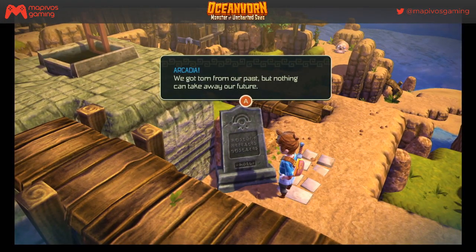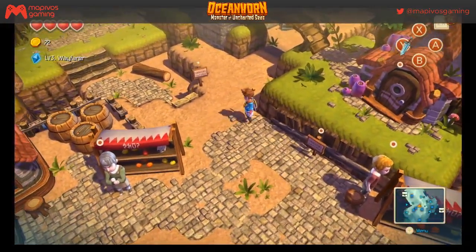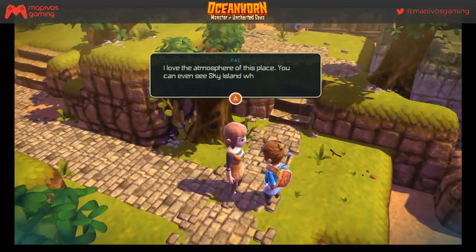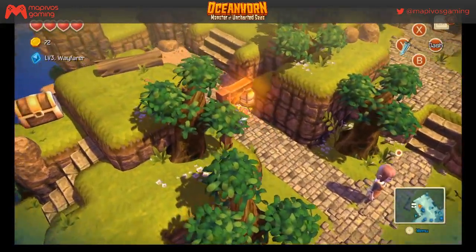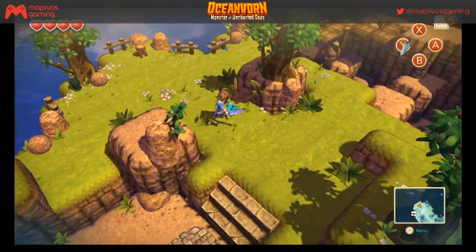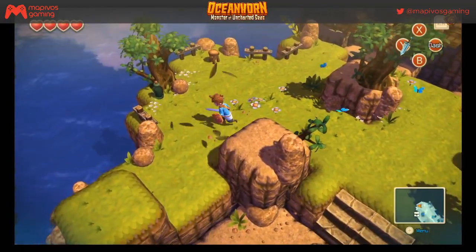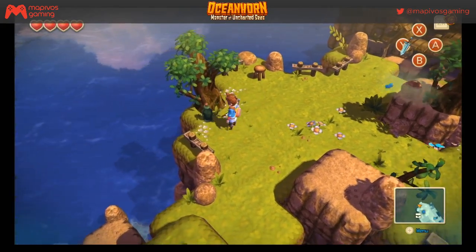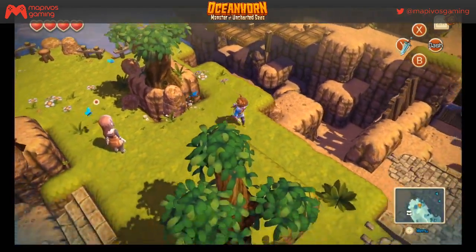An NPC says: 'Arcadia — we got torn from our past, but nothing can take away our future.' Let's keep going. Another NPC: 'I love the atmosphere of this place — you can even see Sky Island when the weather is good.' Oh cool — Sky Island, another place to discover. The music in this game is so good — it's just so reminiscent of the old Zelda games. Very orchestral.